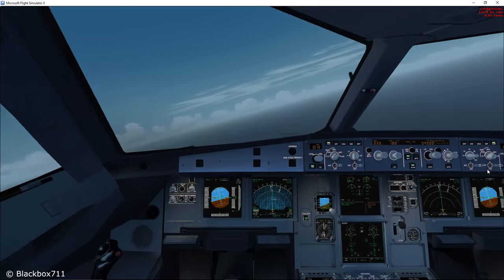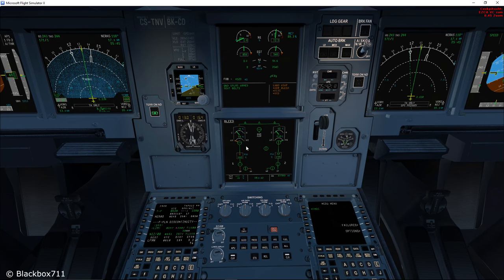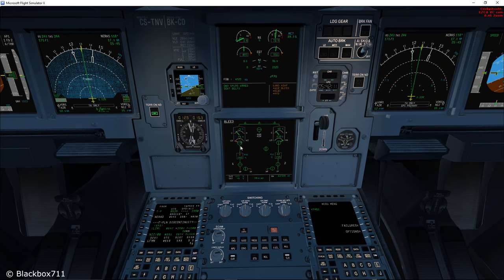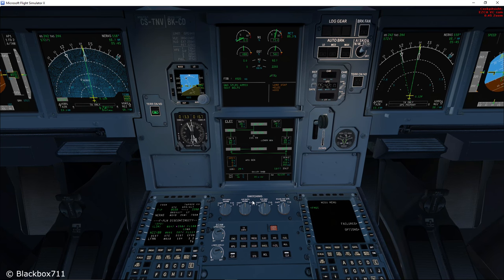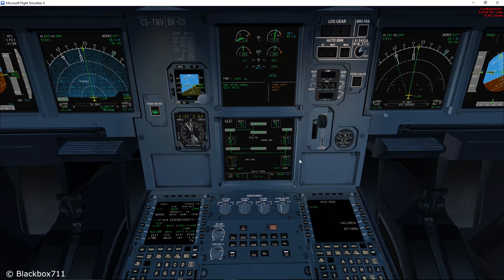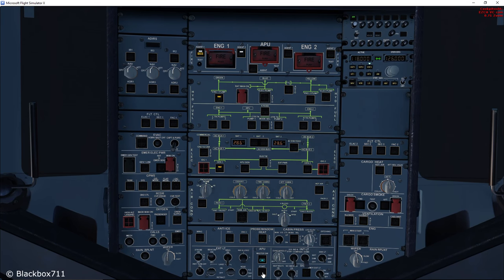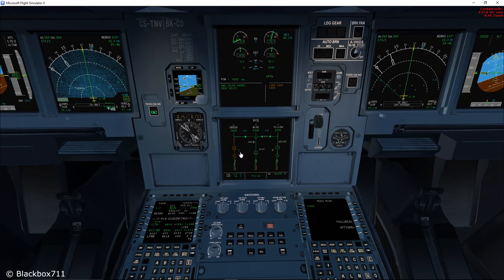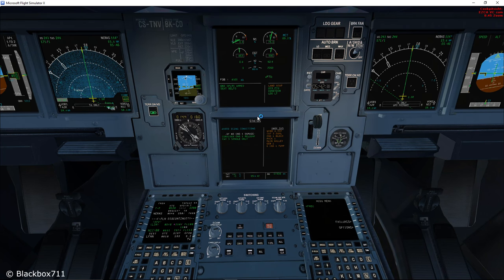So let's get to the inoperative systems. First of all, it says land ASAP in amber. We'll do that - we'll return to Nice. And then we have the bleed page showing us that the left valve has been closed by the engine fire switch, so no more bleed air coming from the left engine. On the ELEC page you can see that generator 1 has also been disconnected by the engine fire switch. At this point it's a good idea to start the APU. Then onto the last point, the hydraulic - you can see that the power transfer unit is supplying the green system due to the fact that the engine 1 driven pump has been disconnected also by the engine fire switch.